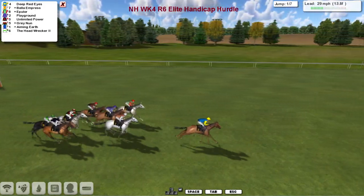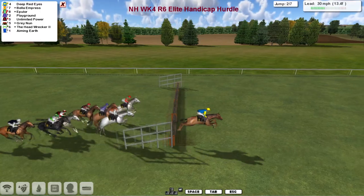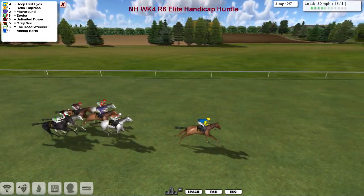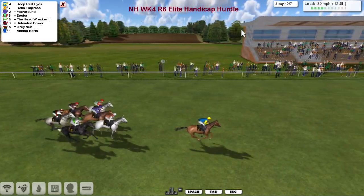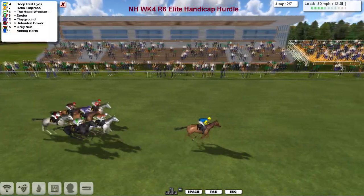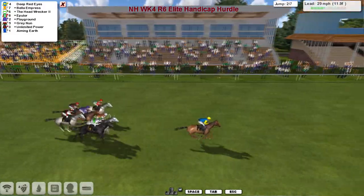Coming down to the first flight, they skip over it nicely. Deep Red Eyes is the leader with Epilor on the outside. The first of the grays, the slightly lighter gray on the inside, is Bella Empress between the two. Playground is there too. The third gray is Gray Nun, and on that one's inside is The Head Wrecker, on the outside is Unlimited Power. Aiming Earth is just out of shot as they pass the stand.